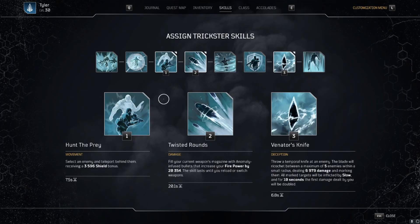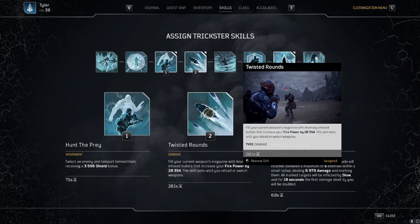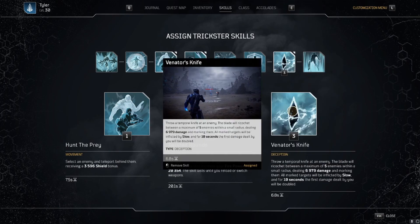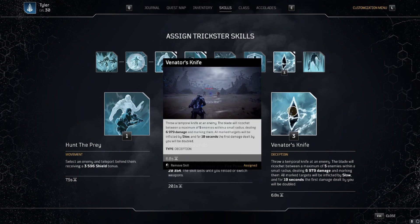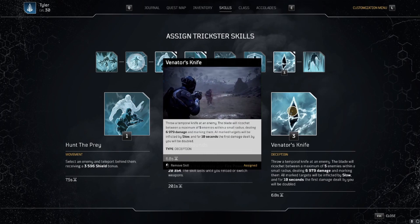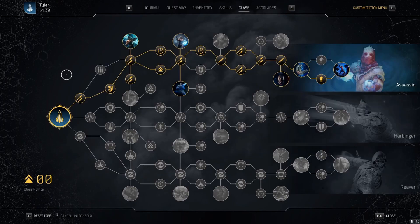For the skills, I'm using Hunt the Prey. By using Hunt the Prey, paired with the mods shown before, you inflict Vulnerable as well as fully replenishing your mag. Twisted Rounds really should never be running out — even if you accidentally run out of ammo, you can use the Hunt the Prey trick mentioned earlier. Venator's Knife makes the target's hit slowed, acting as a kind of crowd control, but the main thing is the first damage dealt is doubled. If you have the crit perk activated, this is lethal for bosses and Elites.